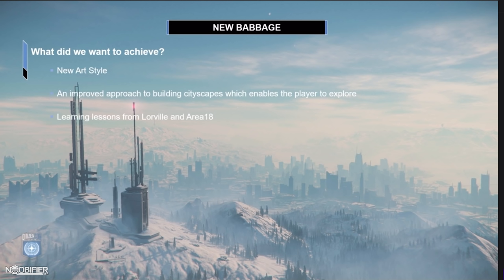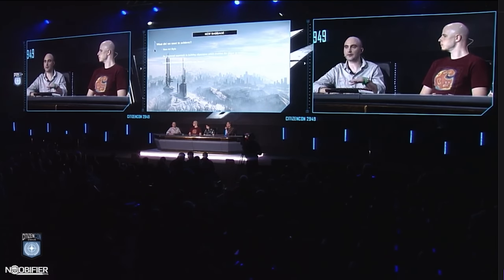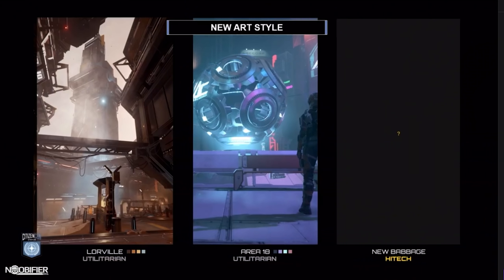We also wanted to improve our approach to building cityscapes. None of us was happy with completely walling it off — we wanted to validate sections of that city to enable the player to explore if they wanted, learning lessons from Lorville and Area 18. For the new art style: Lorville was old and not necessarily well-maintained; Area 18 was a more dystopian neon city. So we knew from the beginning that New Babbage would need something entirely new. This is our internal architectural style document — at full Star Citizen, we don't want a bland game. We want it to feel like it has a rich history, with architecture from different periods, much like walking around Manchester.